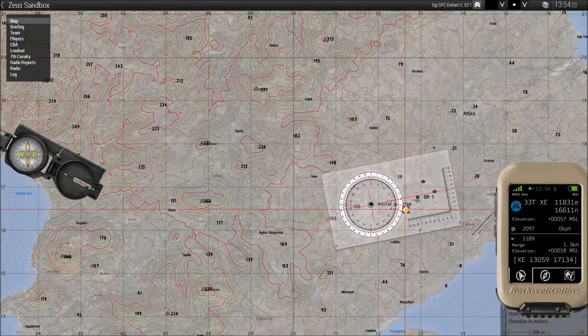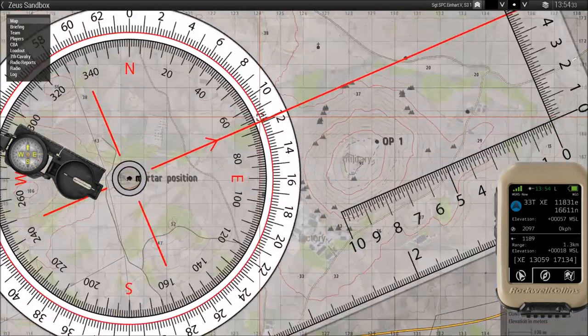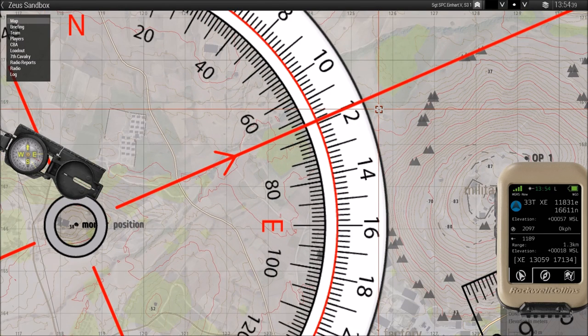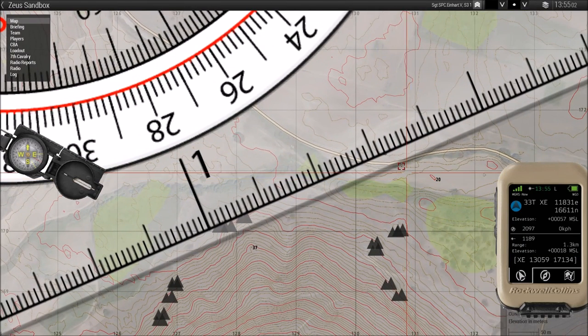We get our map tools again, center on our position, alt left-click drag, and we get our bearing - a little shy of 1200, so about 1390. Bearing 1390. We measure our distance: about one kilometer, 1300 - I'll say 1325 meters.